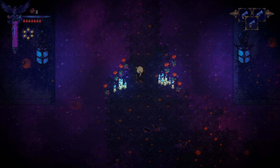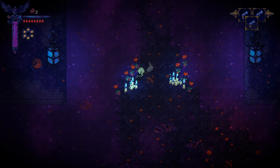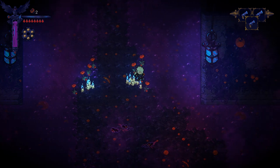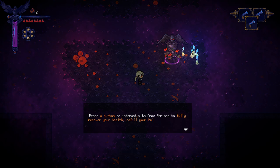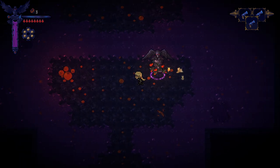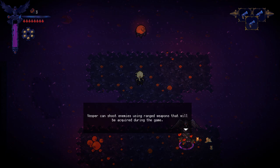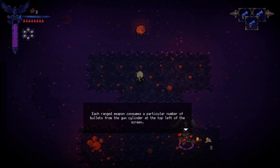D-pad up to use a rose to heal your wounds — but I can only hold three, it looks like. I see I have a pistol, some kind of revolver. Shrines fully recover your health, refill bullets, and refill your roses. Losing blood drops when you respawn resets your progress. You can reload bullets using melee — every three hits charges one bullet. I like that active system. Each ranged weapon consumes a particular number of bullets from the gun cylinder shown at the top left.